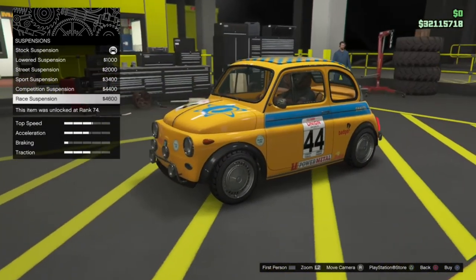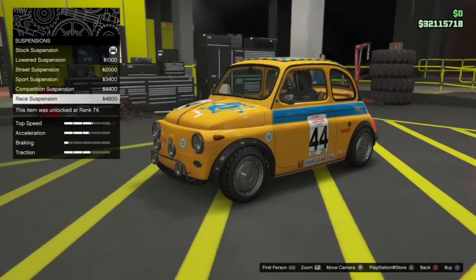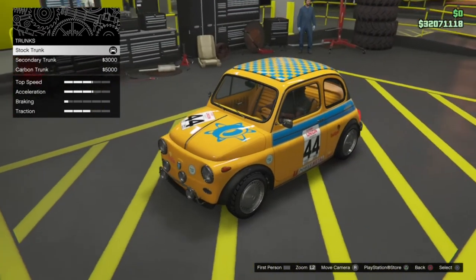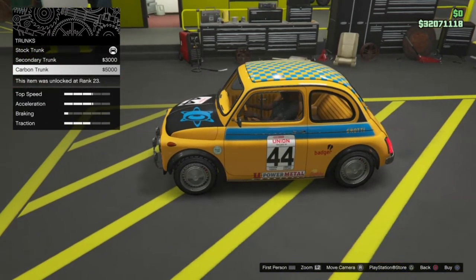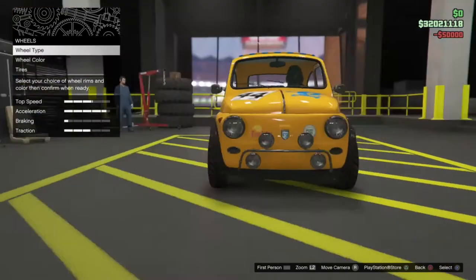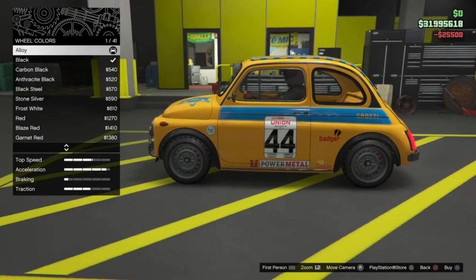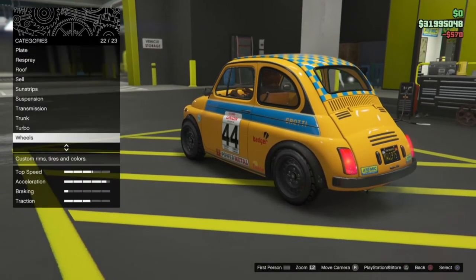The suspension on this thing can get a massive drop, so you can make it a lot lower. Since we're going for a race car build I'm dropping it all the way down. Then race transmission. We'll have a look at the trunk — because it's rear-engined the trunk is at the front — we've got stock trunk, secondary trunk, and a carbon version. I'll leave it without. We'll slap on a turbo. Then for wheels I'm thinking some simple street-style tin wheels, painted black steel to look a bit more fitting.